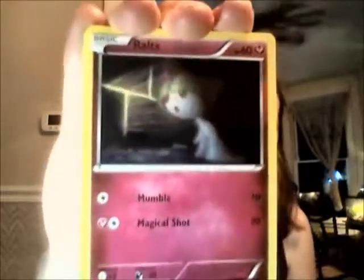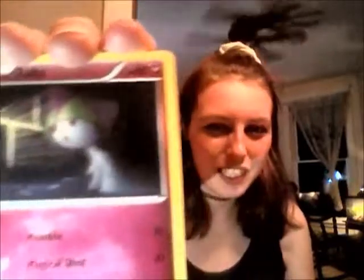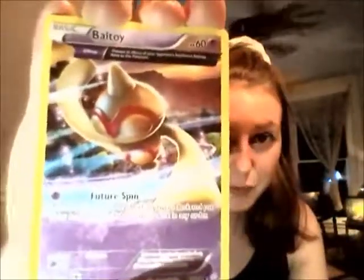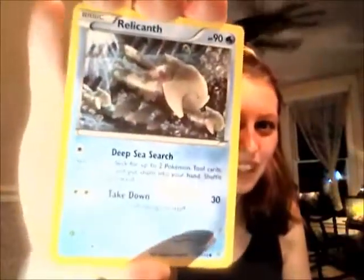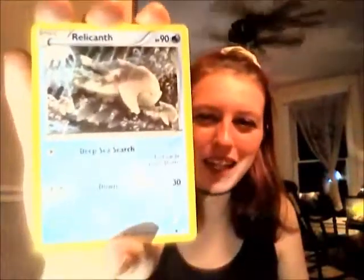Next up, we have a card I'm never upset to get — an adorable little Ralts. And I don't think I have this design, just peeking through the cracks — it's really adorable. I'm pretty sure I have this next one as well, but it's always cool to get these kinds of cards with the art just taking it up. Here's Baltoy. Next up, Relicanth. I feel like Relicanth is one of those Pokémon that's very forgettable for me, and then I see them and I'm like, oh yeah, that one! But they are cool.